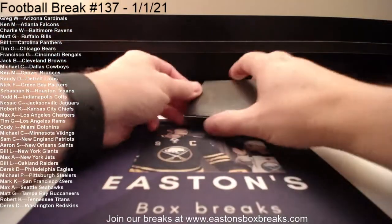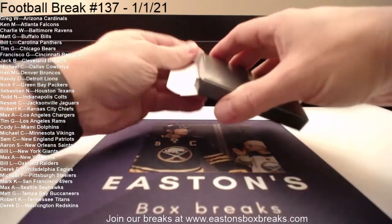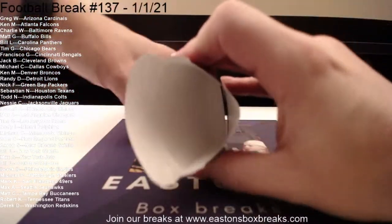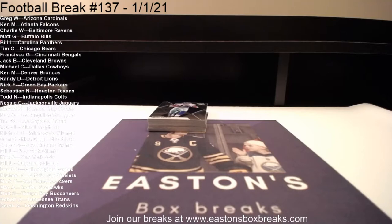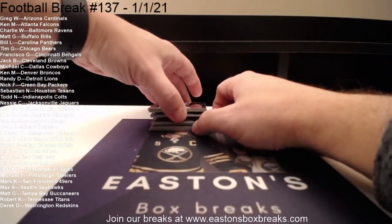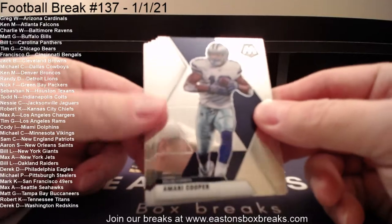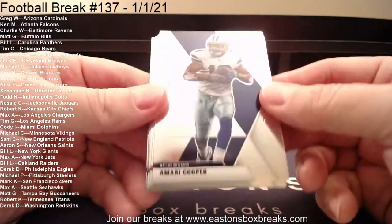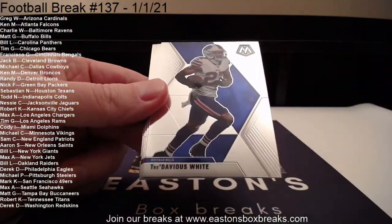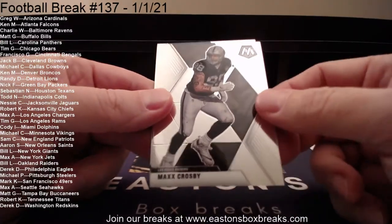Good luck everybody. Here is the mini box in the hanger. We'll keep Komet in play. Amari Cooper to Dallas, Michael Vick to the Falcons, Gallaudet to the Lions, Tredavious White to the Bills, Chris Godwin to the Bucks, Saquon to the Giants, Max Crosby to the Raiders.